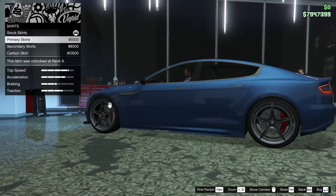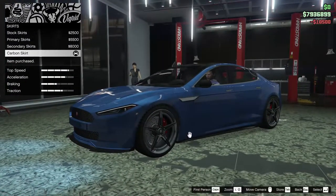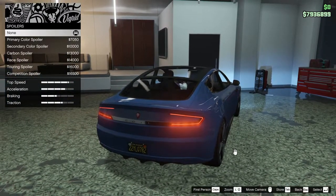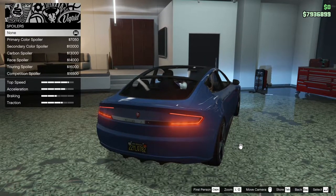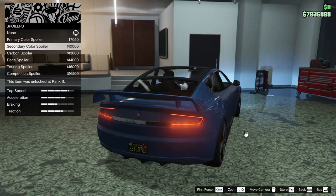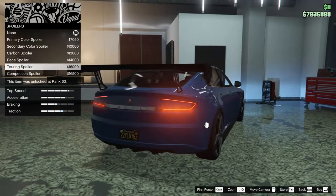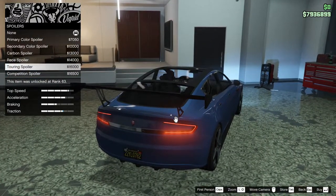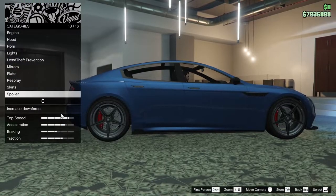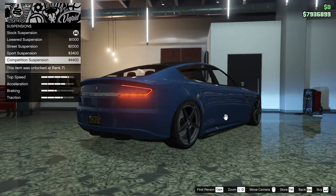For the skirts, we can go for primary skirts, secondary skirts, or carbon — carbon, just to match up with everything else we've done to the car so far. For the spoiler, this car's spoiler options are pretty horrendous. Starting off with the primary color spoiler, secondary, and carbon — the race spoiler is really bad, and the touring spoiler is even worse. Then we have the competition spoiler, which is just absolutely horrendous. We're not putting a spoiler on this thing — I cannot get behind the look of those spoilers.